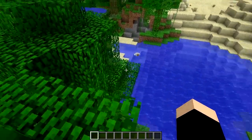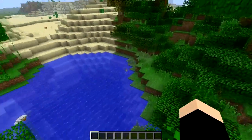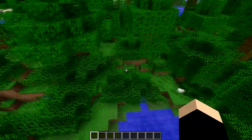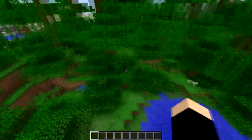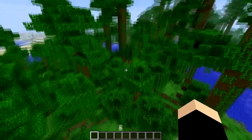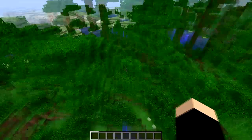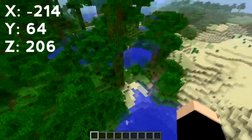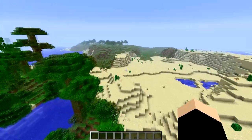Hello everybody, this is Xylinder and this is a seed spotlight for Minecraft 1.6. This is actually the very first snapshot, so I can't guarantee that it's gonna work forever, even in the actual release of 1.6. But as for now you spawn in this little area here with a little pool or a lake or something, and you're sort of in the middle of three different biomes.